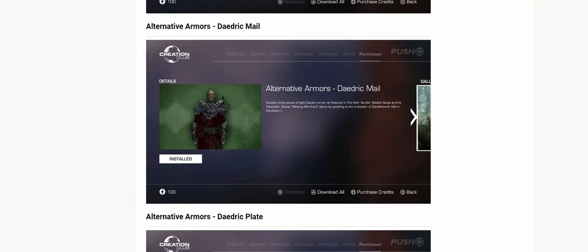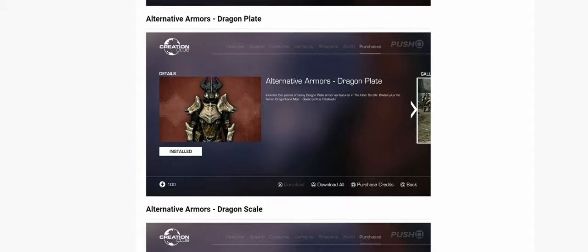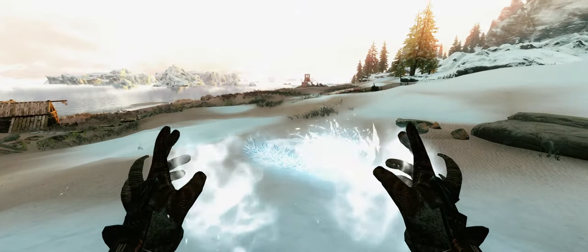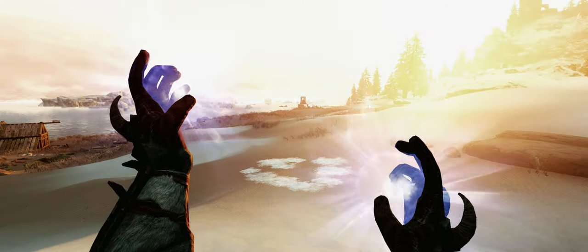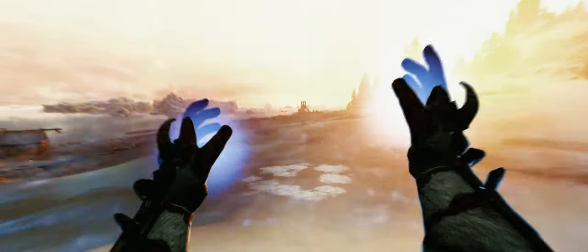All Creation Club content is included, so you'll get all of those new armours and weapons too. Then there are new spells, with the mod Odin adding a bunch of new spells while also tweaking most of the existing ones to feel more unique and balanced. The mod Triumvirate includes 75 new spells each following a new Mage archetype, such as Druids, Shamans, and so on.